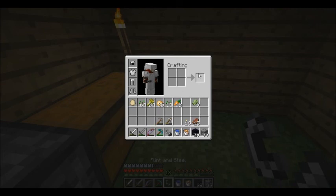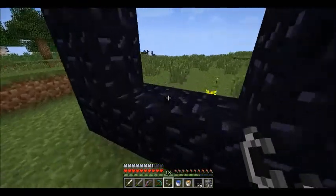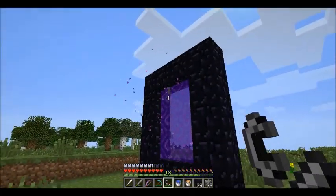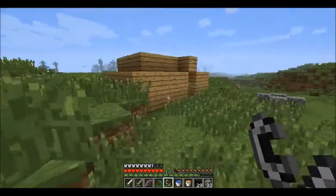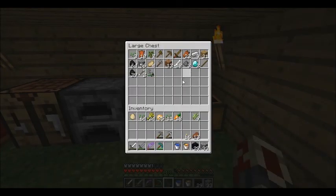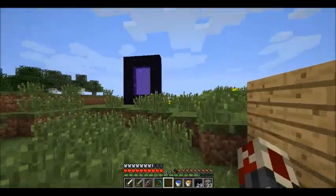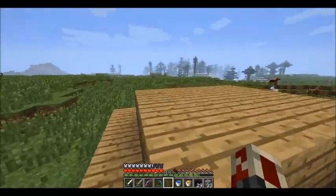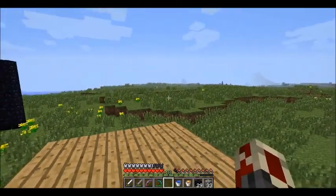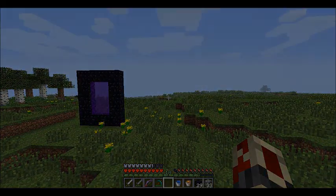Flint and steel — let's light this baby up. Three, two, one — bam! All right, cool. So now we have another portal. I think that's gonna do it for this episode. Next episode I really want to do the farm, and then after the farm we will head into the Nether. I'll see you next time.